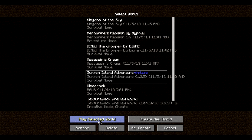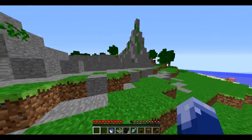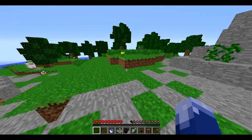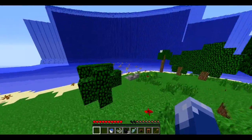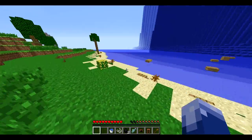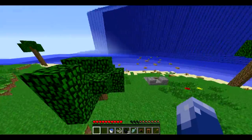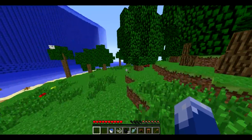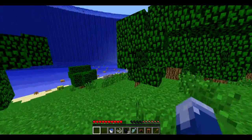So to start us off at number 5, we have Sunken Island Adventure. Here you wake up on a boat, stranded actually, but I got onto the island because I didn't want to put you guys through that water torture because it actually takes quite a while. Then you get on an island and the catch is that you have to explore and find different things. There are a lot of different dungeons that you come across, and I just find it really fun. It's almost kind of survival, but at the same time it's not, because you don't really go mining or anything — you mostly just explore dungeons, find cool loot. It's really, really fun, especially if you play with a friend, as most adventure maps are.